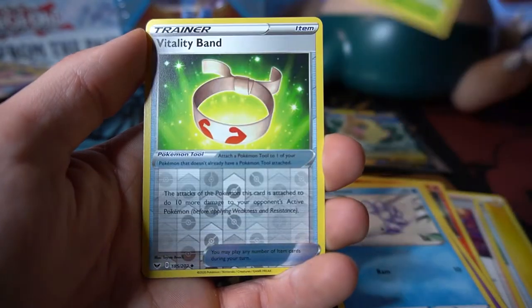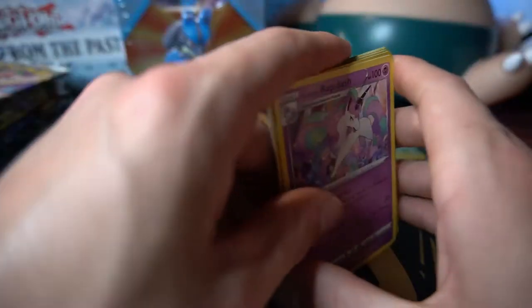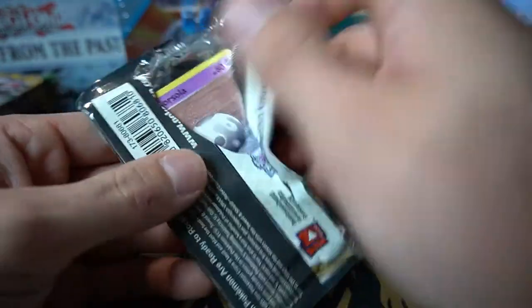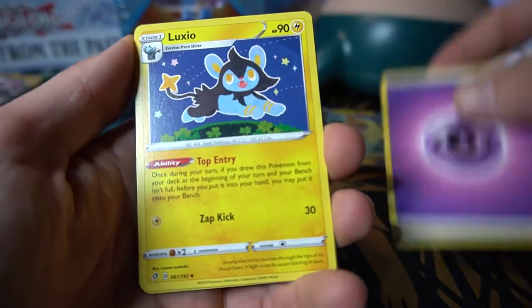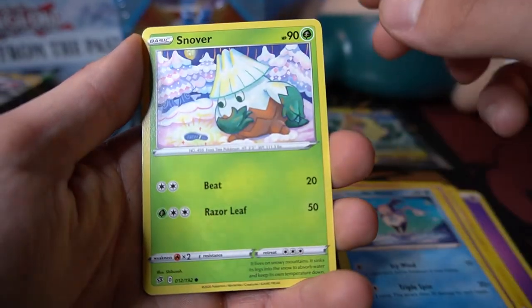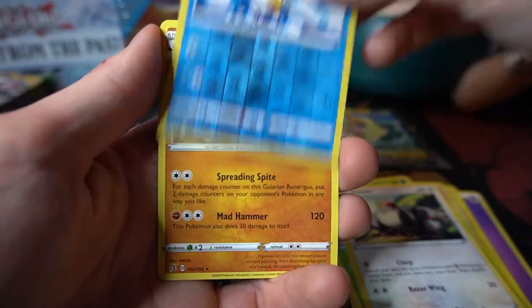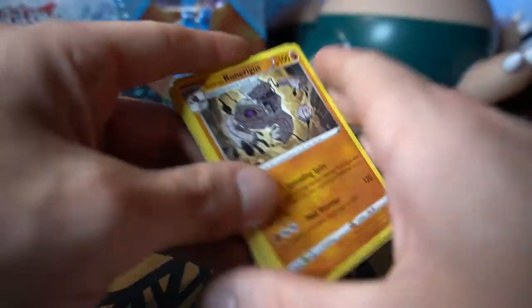Now into a Sword and Shield base set pack with the lovely Vmax Lapras on the front. It's so fun to go back to past sets you haven't beaten to death consecutively. Cards: Ordinary Rod, Beedrill, Sizzlipede, Galarian Zigzagoon, Moony, Snom, Grookey scratching his head with the stick — Vitality Band reverse holo and Galarian Rapidash as a lovely rare, though not a holo.